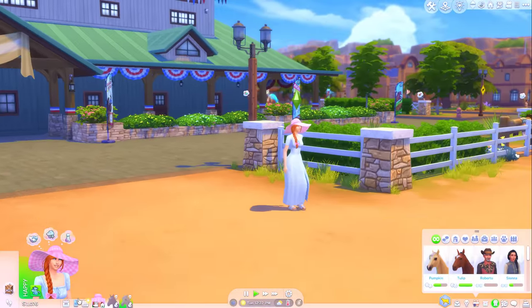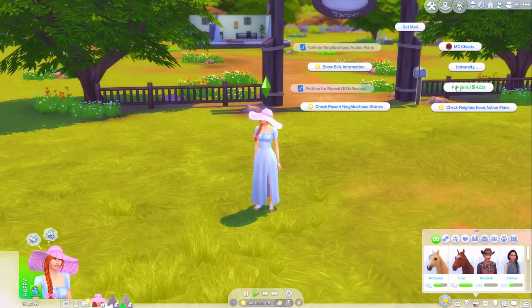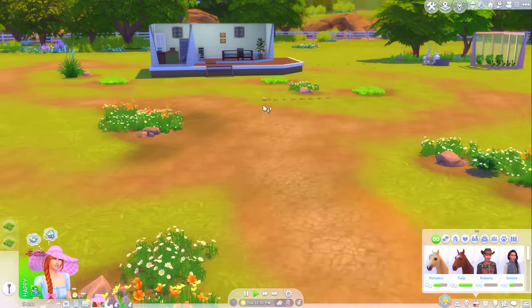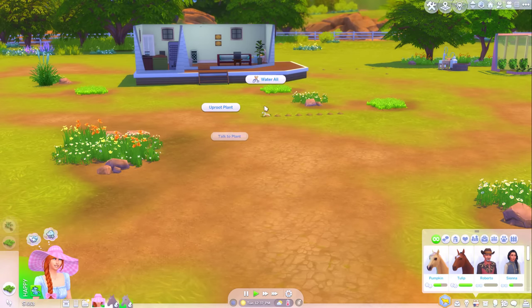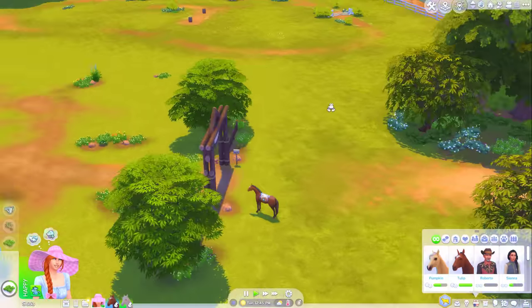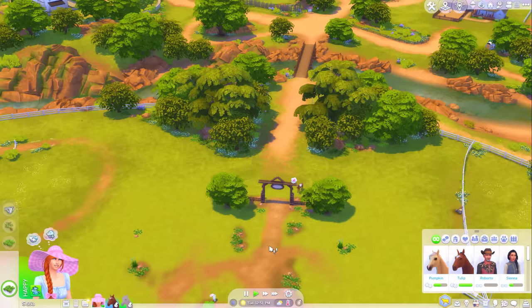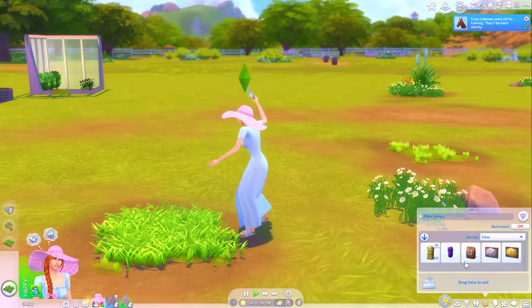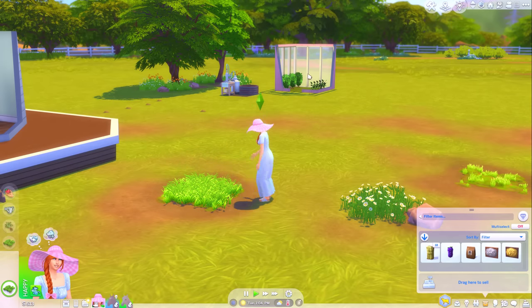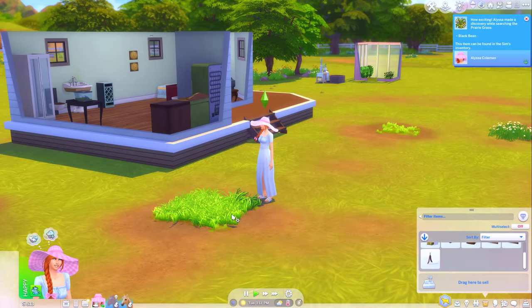My horses have gone training. I might just head home and see what the state of the garden is like. And pay those bills - 423 simoleons. I can harvest some prairie grass and see if I find anything interesting in there. I can weed these, water - I only need one more skill point and then I can buy seasonal plants. Tulip is back. I might send Tulip to horse training to do jumping. Did you not find anything when harvesting the prairie grass? I guess not. At least I have grapes that I can harvest - and I found a black bean. Two simoleons - hardly seems worth it. I may as well just plant it.